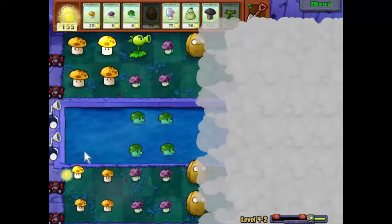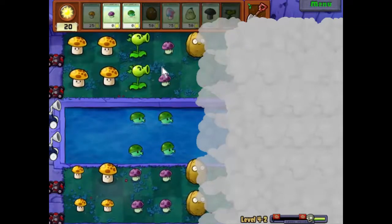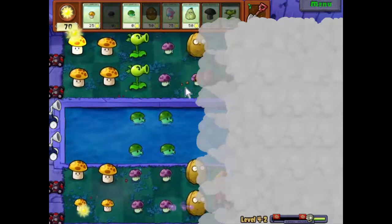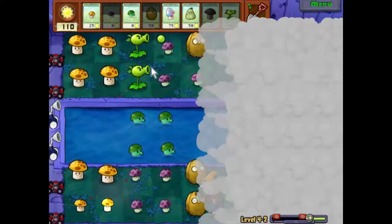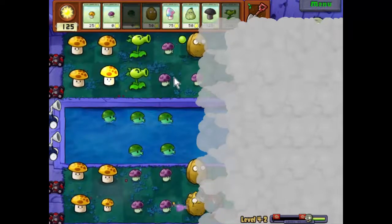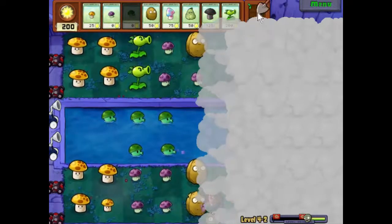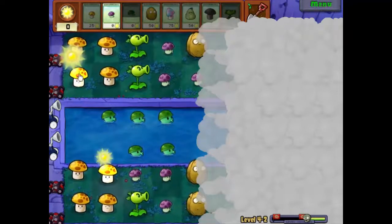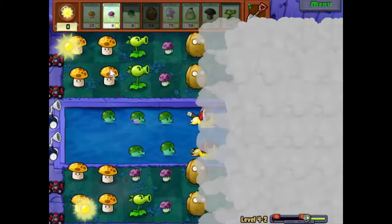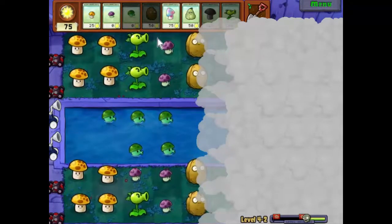Walnut there. Let's put another repeater there. Let's stick another puff shroom there — that'll just bend that little corner a bit. Let's put another one of these in. Let's just get 50 sunlight quickly, and that gives us another walnut. We'll stick it in there. Looks like our defenses are going to hold, which is good.